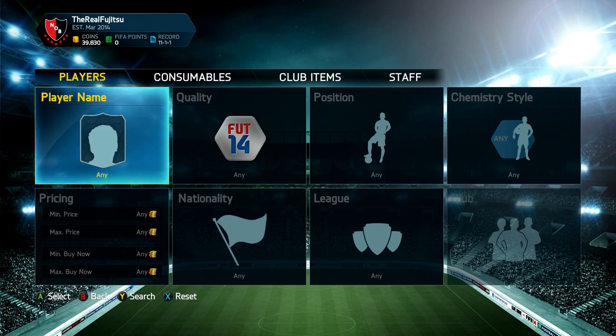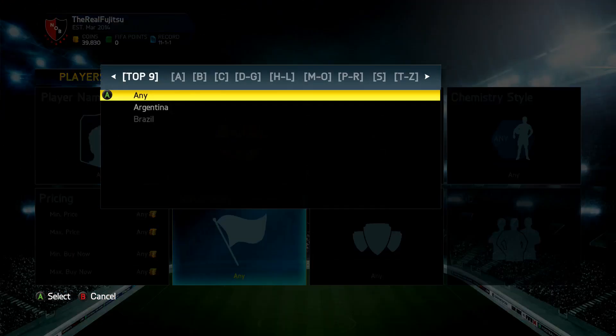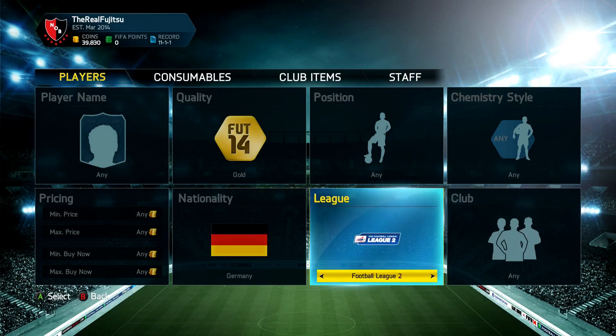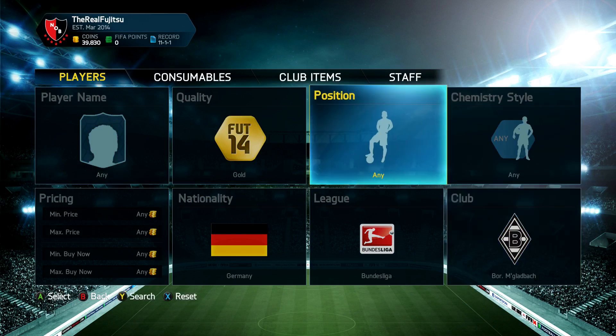What's up lads, Fuji here and welcome to a Cheap Beast video from you guys. Before we start, if you are looking to build teams, buy players and open packs, make sure to check out Footcoin King for your Ultimate Team coin needs. Use my code FUJI5 on checkout — don't forget it, FUJI5 — and get yourself some extra discount. Links will be found in the description.